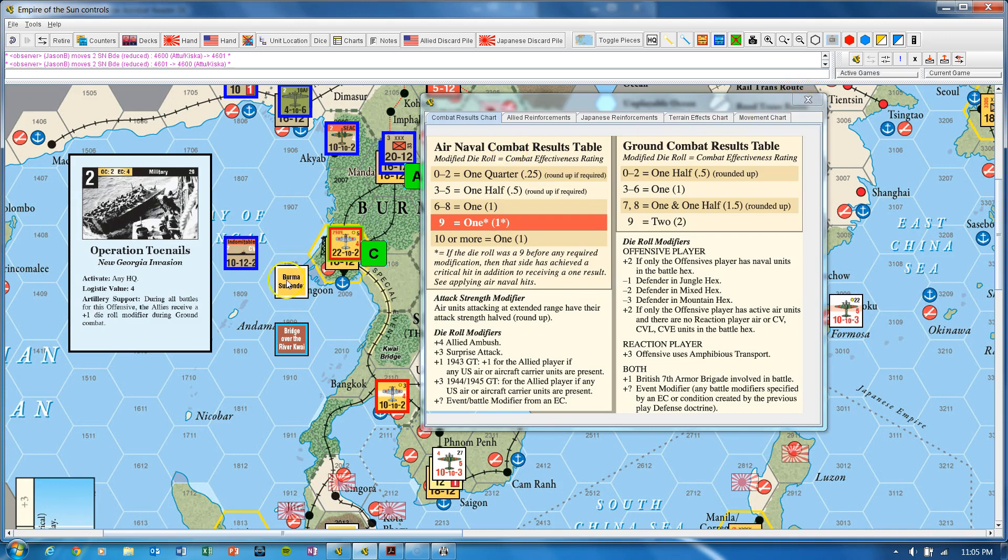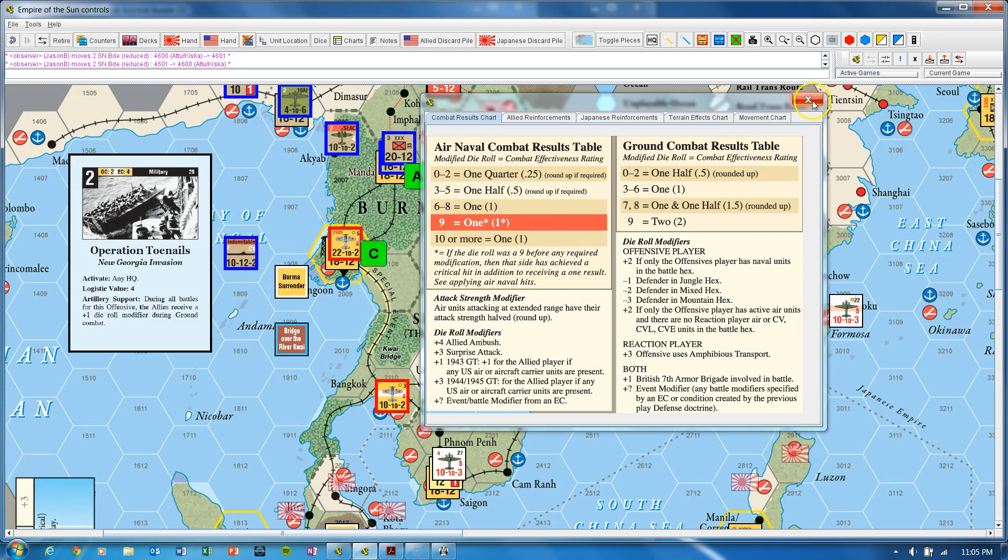Figuring out what a 1x, half-x, or quarter-x result does to the other guy based on the number of steps and defense strengths is one piece of optimizing the combat puzzle. There's another piece: there's a rule in the combat results on hit allocation that says you can't eliminate any units until all units have first been reduced. So that gets tricky when you have some full-strength units and some reduced units in the combat — the full-strength units all have to be hit first before any reduced units can be eliminated.